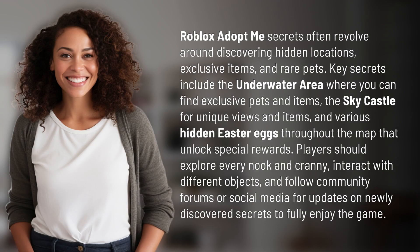Roblox Adopt Me secrets often revolve around discovering hidden locations, exclusive items, and rare pets. Key secrets include the underwater area where you can find exclusive pets and items, and the Sky Castle for unique views and items.